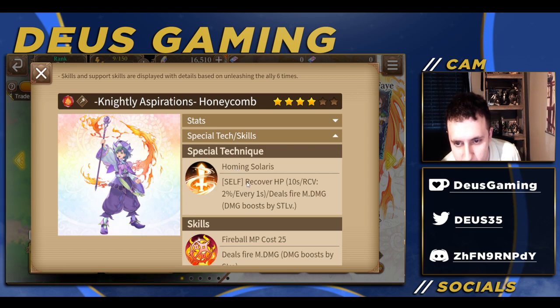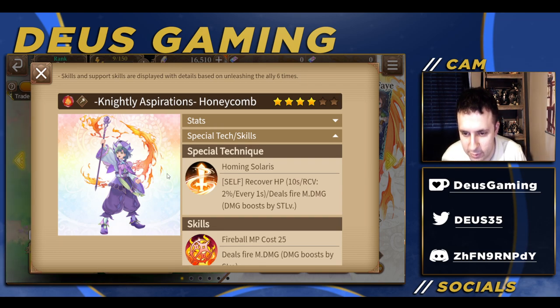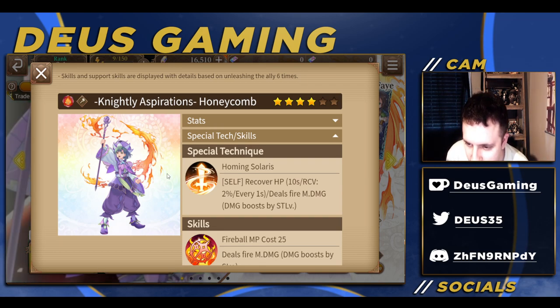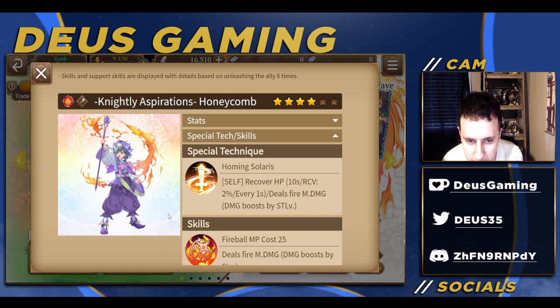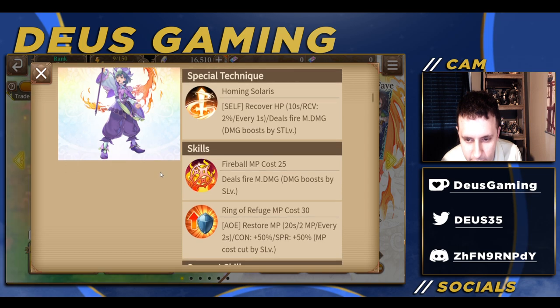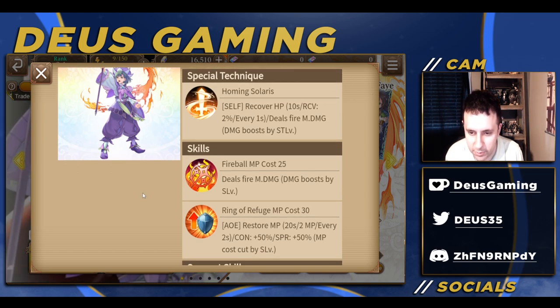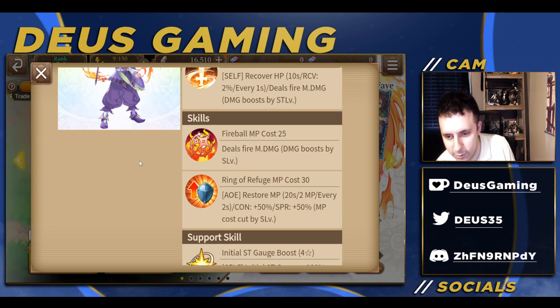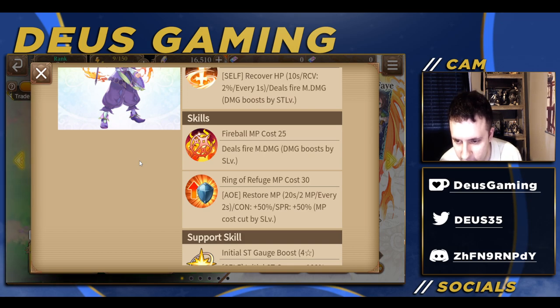So we have Honeycomb here, a four-star fire unit. His ST special technique lets him self-recover HP — 10 seconds, two percent every one second — and then deals fire damage, so he recovers HP as well as dealing damage, which is very nice. He also just deals fire damage with his fireball. Then finally we have Ring of Refuge, which is AOE: restores MP 20 seconds, MP every two seconds.